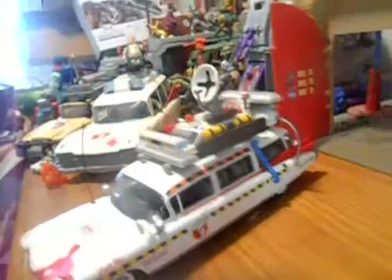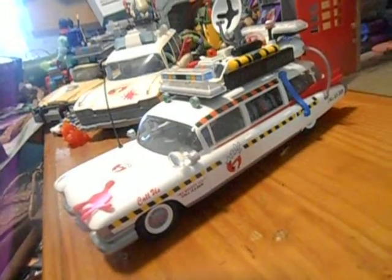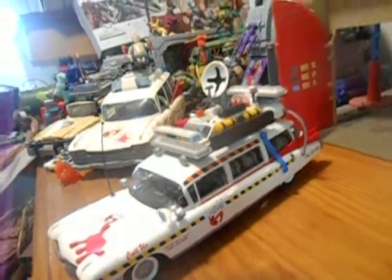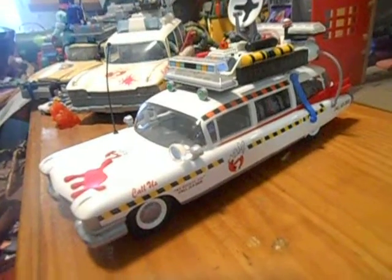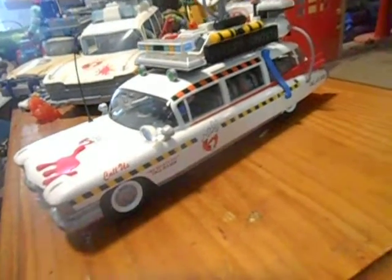Ultimately, great purchase — definitely pick one up if you can. They're a little pricier than the regular Ecto-1; the Ecto-1 will set you back about 40 or 50 bucks. The Ecto-1a, if you don't find a decent deal, will set you back about 89 to 90 dollars as the going rate.